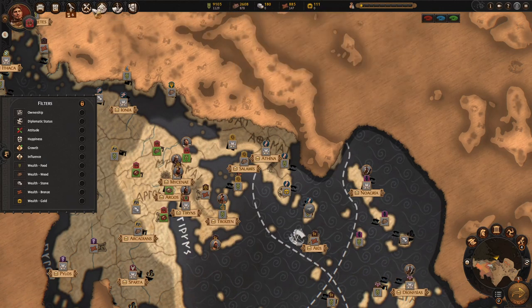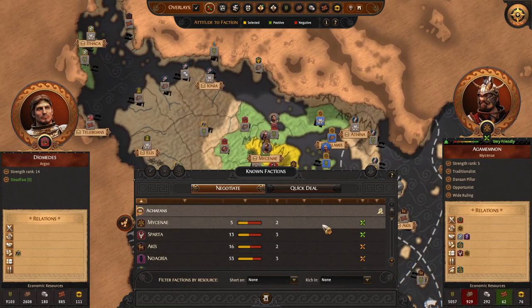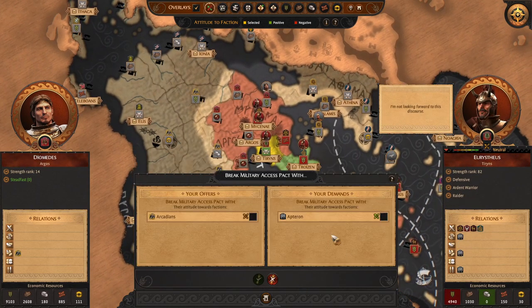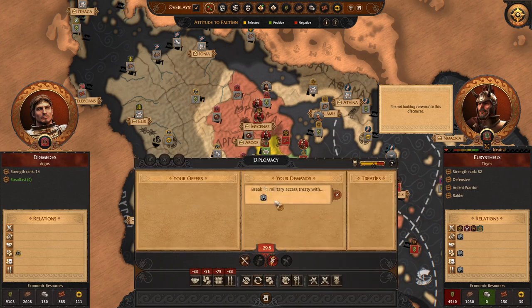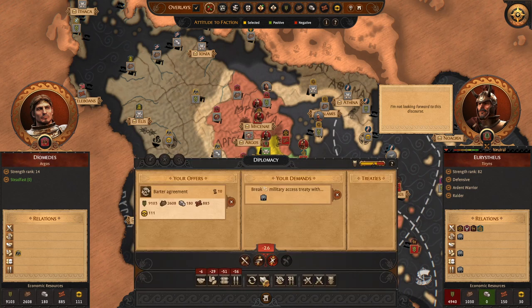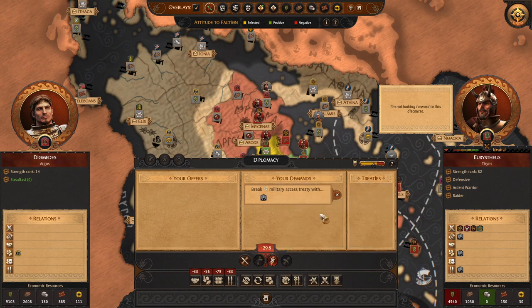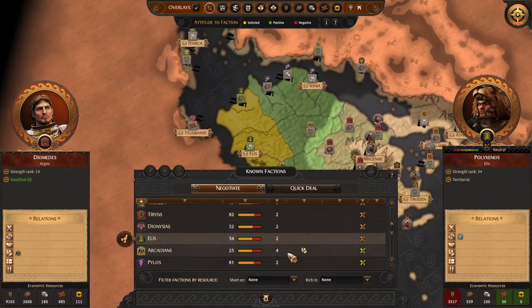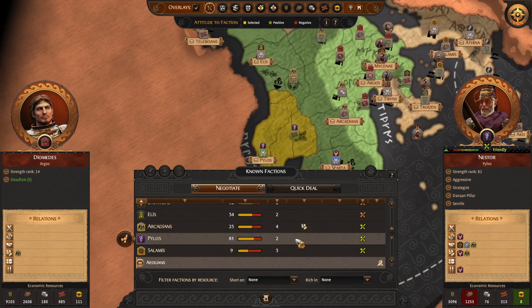And we can do it with different pacts. Let's try to ask them to break military access. In order to make it successful, we need a lot of resources for that. As you can see, it's not enough, and this barter will not be accepted. So 29.8 is too much to ask.